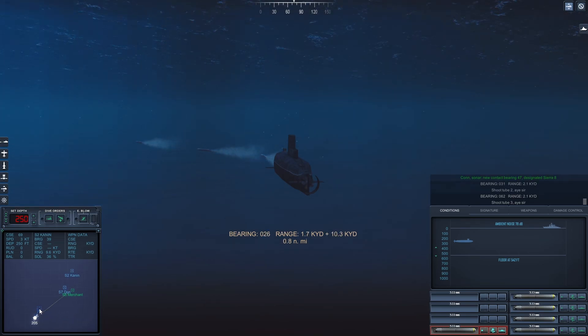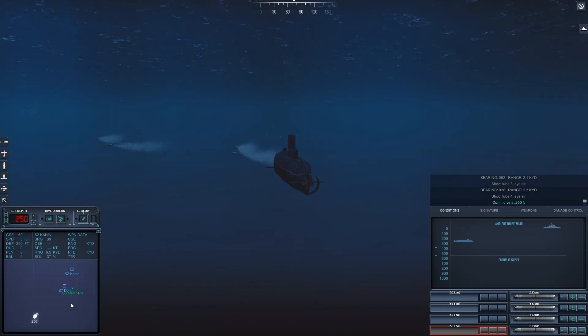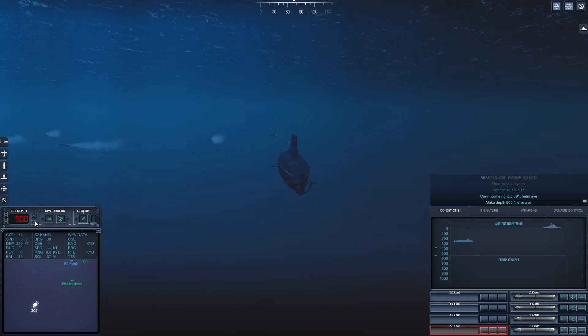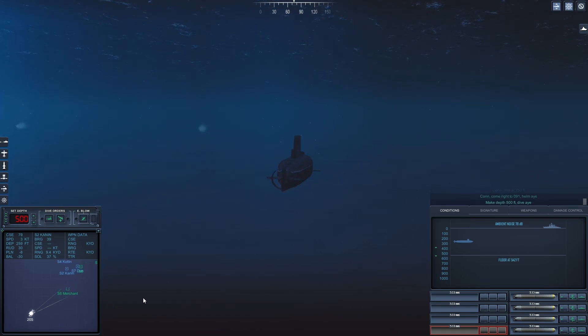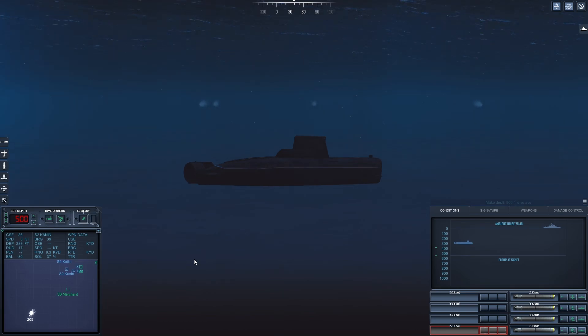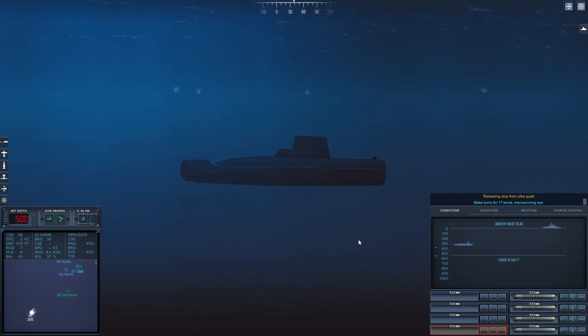Come to periscope depth, I am tube free. Con Dive at 2-5-0 feet, dive by. Come right to 0-9-1, helm aye. Secure ship, ultra quiet.